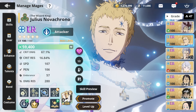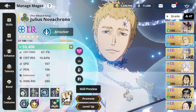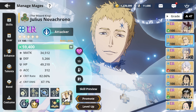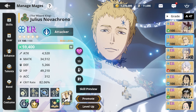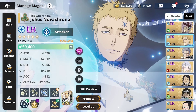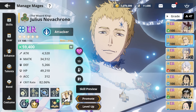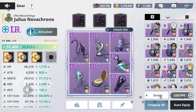He barely survives, keep this in mind. He lives with a sliver of health, but that's all that matters. If you put a little more damage res on him or a little more defense, it would probably be a little safer. But I only had him die once because he got crit repeatedly off of the first skill that the boss uses. So going into it, this is my Julius setup.